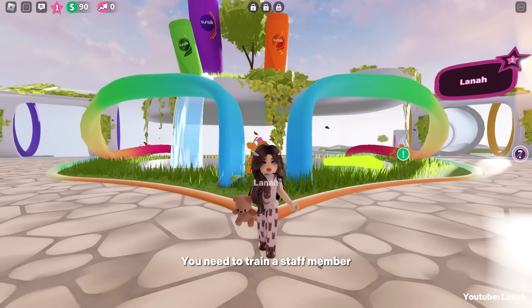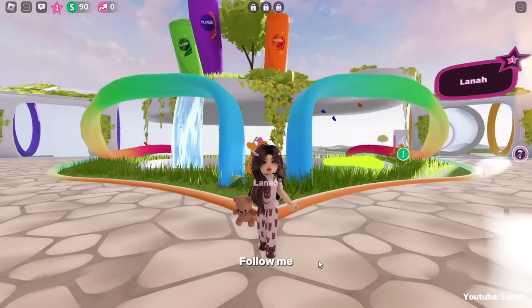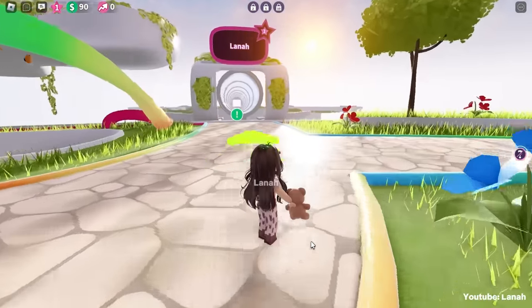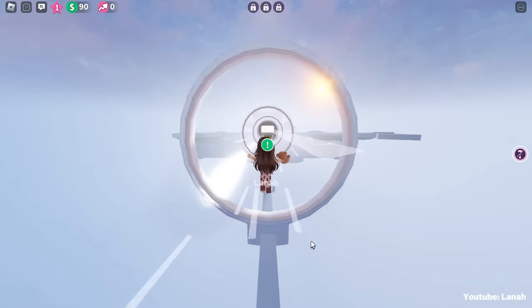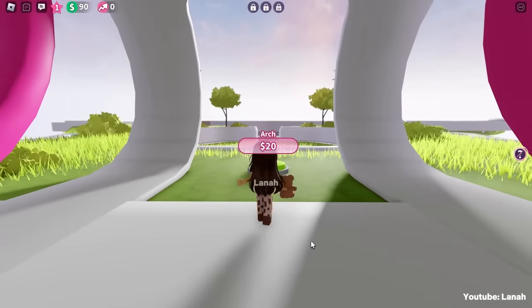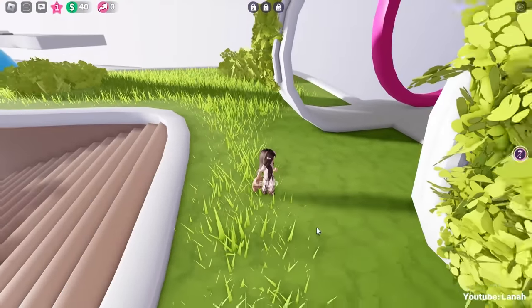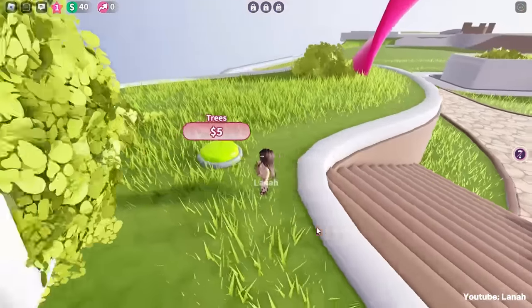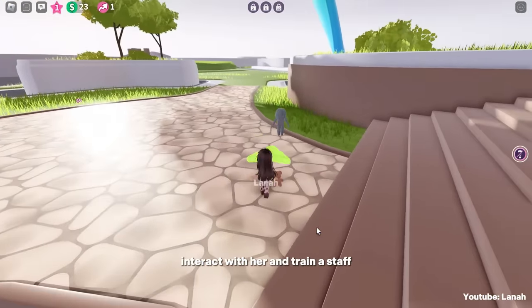You need to train a staff member in order to obtain the pink cat ear headphones. Follow me. Once the greeter is unlocked, interact with her and train a staff member.